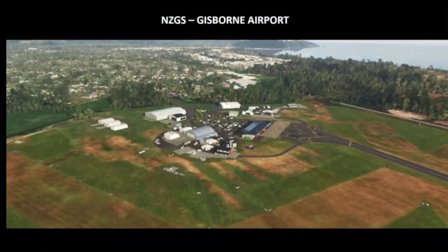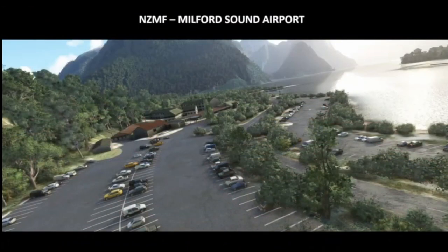Let's have a look at them. The first one is Gisborne Airport — a smaller airport with a runway and a taxiway visible in the picture. The next one is Milford Sound Airport, which looks a little bit bigger, though they only photographed the parking spot.